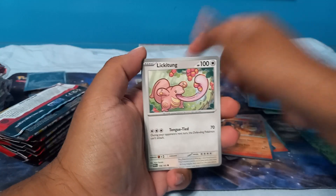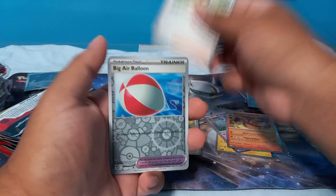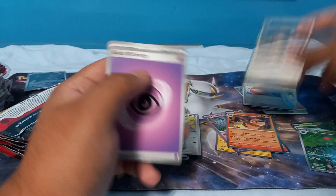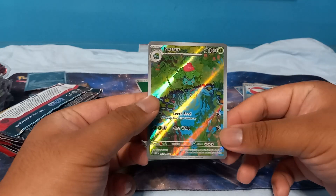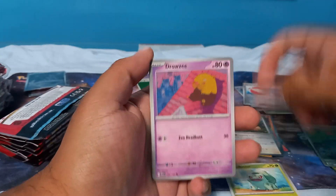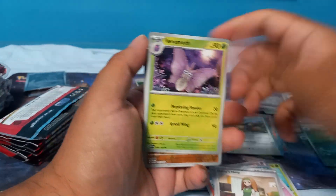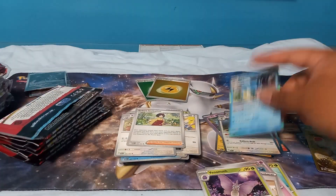Got Squirtle, Lickitung, Venonat, Pidgey, Misty's Arena, Eradicate, Erika's Invitation, Air Balloon, Ivysaur, and Dodrio. The Ivysaur card has fallen in price — I think it's going for $13 now, used to be like $25. The 151 set is going down right now overall, which is okay, but I've taken a big hit on some of these cards. Then we got our Switch, second hit, third hit, and a Gyarados.